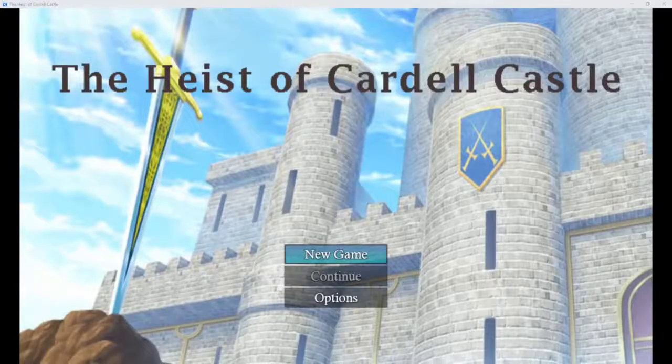Hi guys, welcome back to another itch.io free-to-play walkthrough. It is the fluffy one back with another playthrough. Today we have the Heist of Cardale Castle. The synopsis is: Gil and Steven are thieves with a specialty in heist. What begins as a calm night scoring an easy bit of gold at a tavern turns into an opportunity of a lifetime — a heist on the Duke of Verackels. The Heist of Cardale Castle is a short RPG made for a game jam, featuring strategic battles, puzzles, and a compelling storyline. The game has two different but satisfying endings.